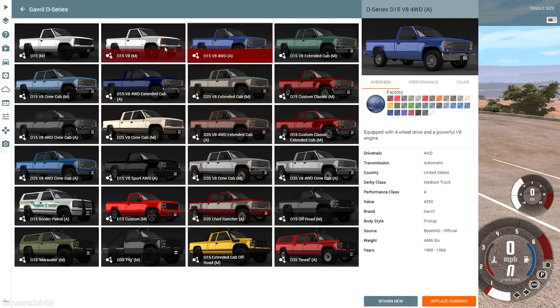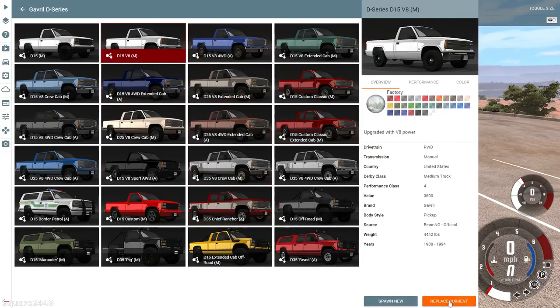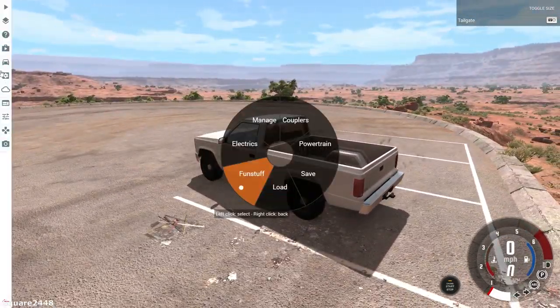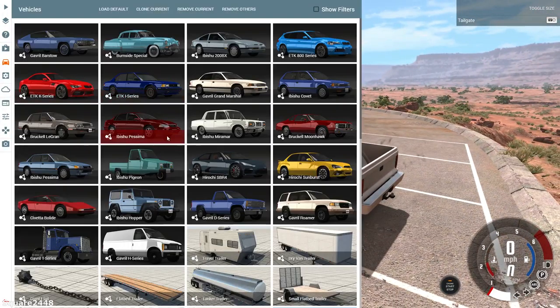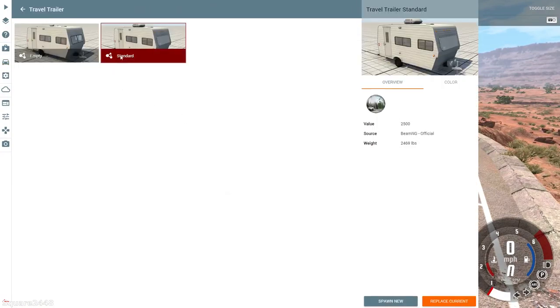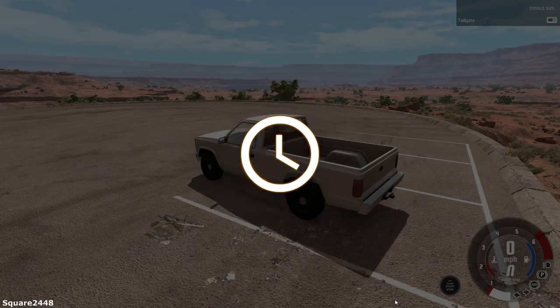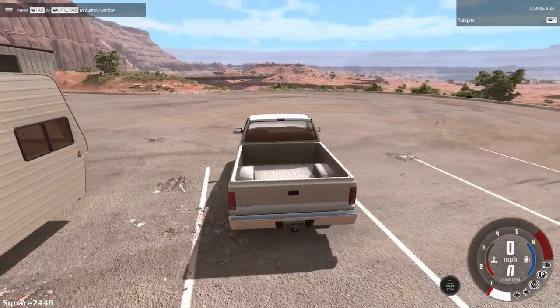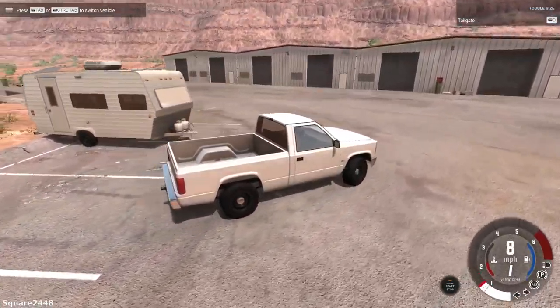We did test out a few others, but I think we'll go with the usual starter truck — I believe this one does have a hitch, and yep it does. Next we'll go to vehicles and I'm thinking we will get an RV. We'll get the standard RV, spawn it new, switch over, and attach it. I'm very excited to see this, so we'll back up.